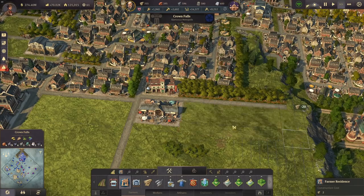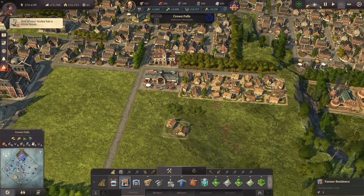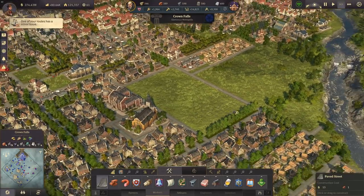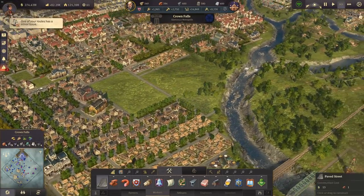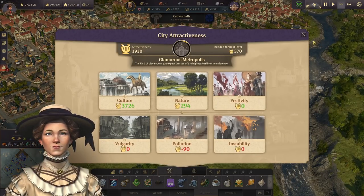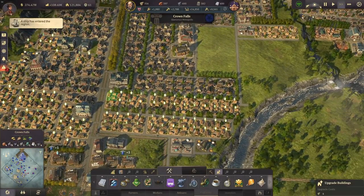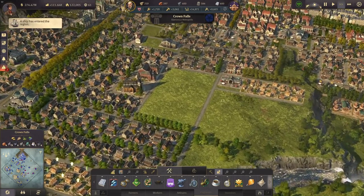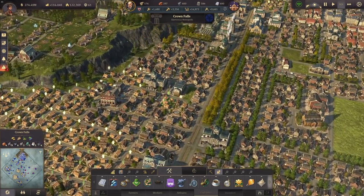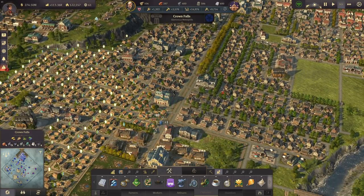We can have some more houses here — keeping it as close as possible we can have two more blocks of buildings once we get rid of that one there. So we have a few more houses, and the zoo here doesn't need to be that big. 570 more attractiveness is possible. Let's upgrade the next bunch to workers, then also those — and here we have some more farmers to upgrade as well.